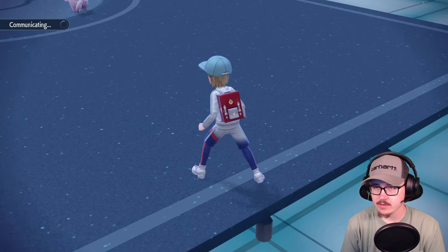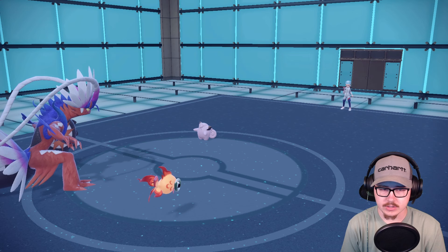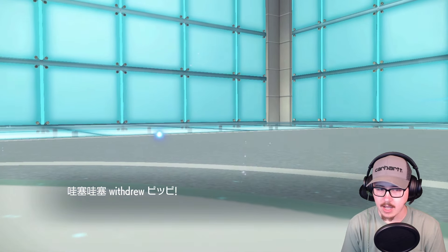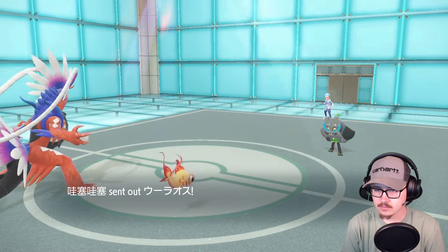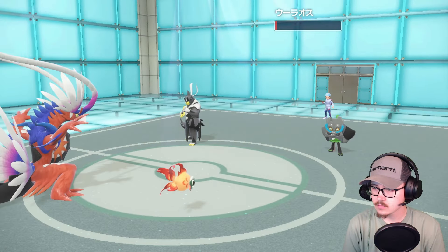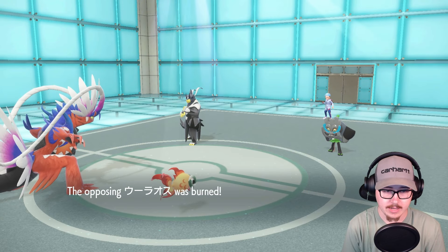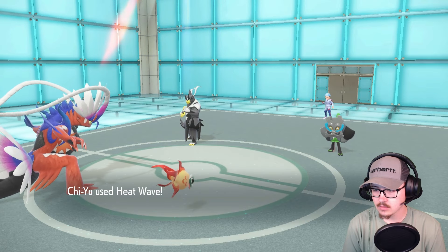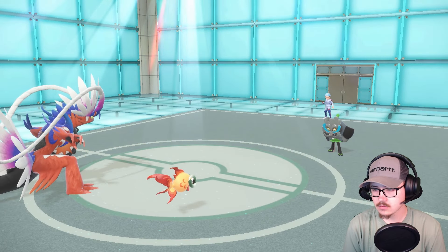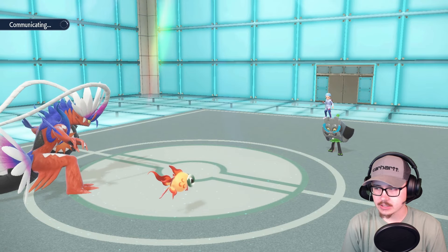We're gonna Flare Blitz there and we're just gonna go for another Heat Wave. I would hope with the sun we KO. They're gonna swap — makes sense, they don't want the speed drop. In comes Ogerpon — they're gonna double swap. Caught a burn on the Urshifu, not that it matters. Heat Wave goes off, nice. I don't know that we got this without having Lilligant in the sun — Lilligant in the sun is actually so incredibly crucial.